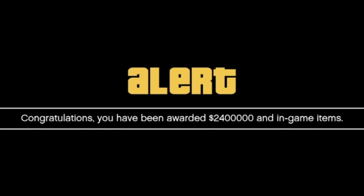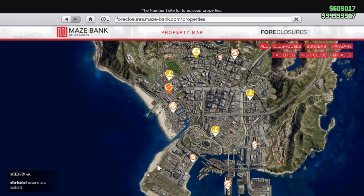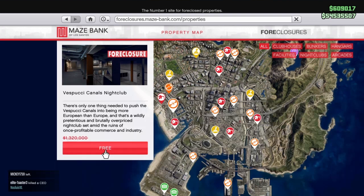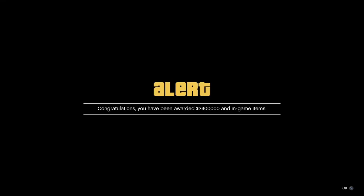Cash deposits like this come within 48 to 72 hours of linking your Rockstar Social Club account. In-game free items — like the free Vespucci Canals Nightclub — and in-game discounts take up to 7 to 10 days to arrive. So you'll get the Vespucci Canal Nightclub for free 7 to 10 days after linking your account.